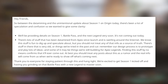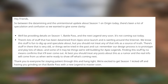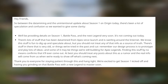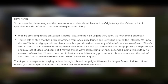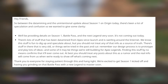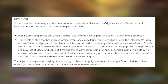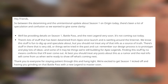Here's the update from Respawn, posted on Reddit. They say: 'Between the data mining and the unintentional update about Season One on Origin today, there's been a lot of speculation and confusion. We'll be providing details on the Season One battle pass and the next legend very soon — it's not coming out today. There's lots of stuff that's been data mined from Apex since launch. We know it's fun to dig up and speculate about, but you should not treat any of that info as a source of truth. There's stuff in there that is very old, or things we've tried in the past and cut. Finding this stuff by no means confirms it'll ever come out. Treat any posts about this as rumor — real info will come from us. Thank you for staying patient; we're excited to get Season One kicked off.'